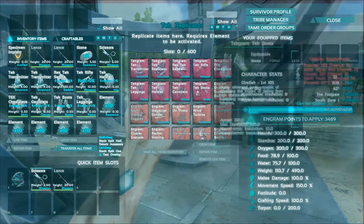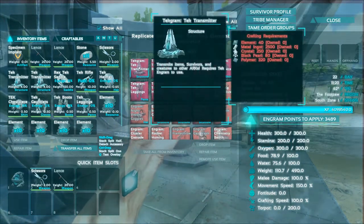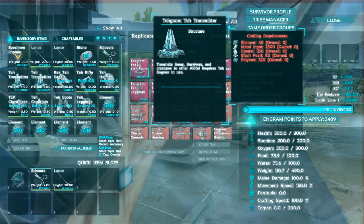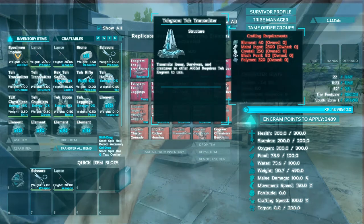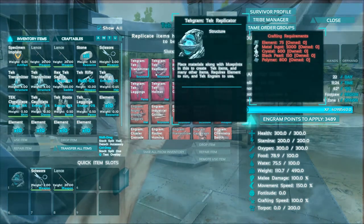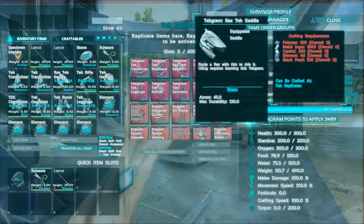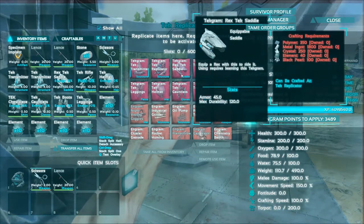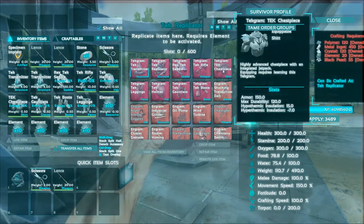Let's see how much the requirements are for these. The transmitter takes 40 element, 2500 metal, 250 crystal, 80 black pearls, and 320 polymer — that's quite a bit. The element you get from killing bosses; we spawned some in, but that's where you'd normally get it. All the stuff seems to take the same things: polymer, metal, crystal, element, and black pearls. This stuff is really, really expensive.